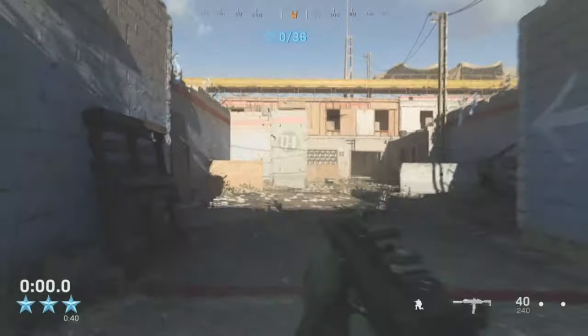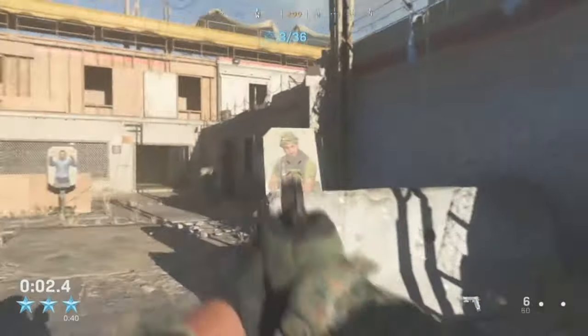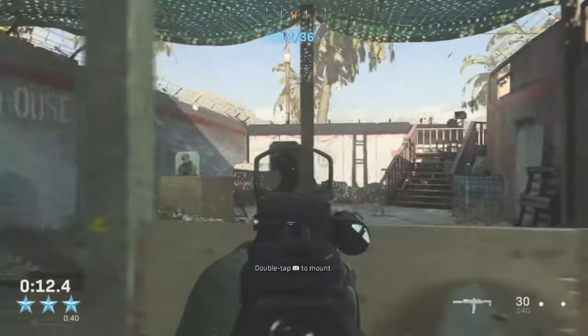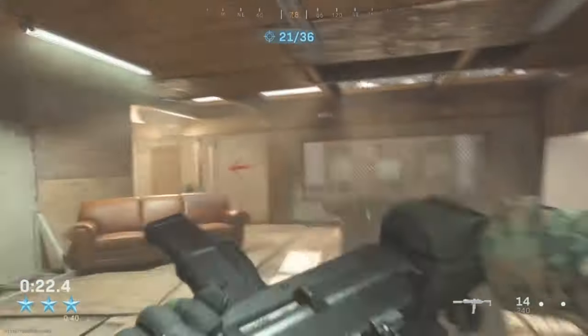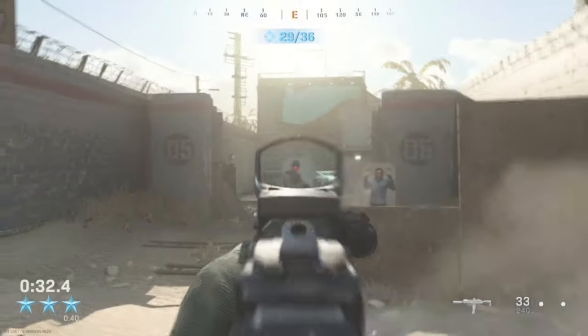I picked up the MP7 and 1911 pistol and decided to start off with the pistol. As you can see, I'm moving through the targets quite quickly at a decent speed — I only missed one shot. I then switched to the MP7. What I enjoyed about this is that there are some civilians, so you have to carefully place your shots because if you hit a civilian you get time deducted. I'm at 27 seconds, going for 40 seconds to get the maximum score.